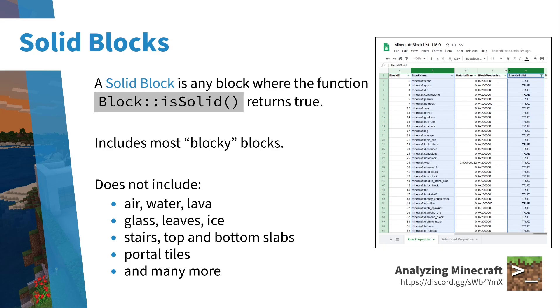In the iron golem spawning algorithm, 'solid block' means the function block_is_solid returns true. This includes most full blocky blocks but excludes things like air, water, lava, glass, leaves, ice, stairs, top/bottom slabs, portal tiles, and many more. A golem also can't spawn inside any solid block. The golem must spawn on a solid block and cannot collide with any solid blocks, so you can't use any trick where a single block type serves double duty to enable multiple overlapping platforms — that doesn't work in the iron golem spawning algorithm.